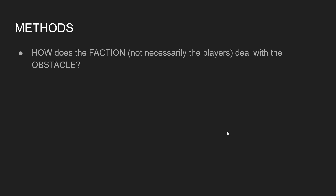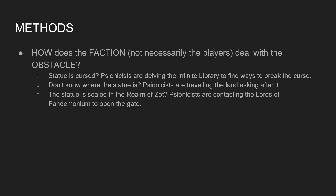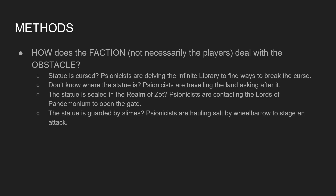We want to know how the faction — not necessarily the players, but the faction — deals with the obstacle. So maybe the golden statue of money is cursed. The psionicists are delving the infinite library to find ways to break the curse. They don't know where it is, so they're traveling around asking after it. It's sealed in the Realm of Zot — well, they're contacting Lords of Pandemonium to open the gate. The different types of methods they can use are going to be dependent on the different types of obstacles.